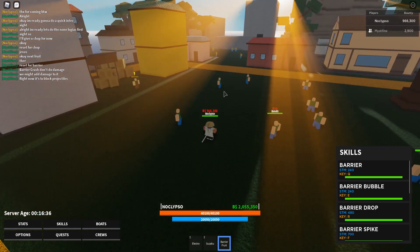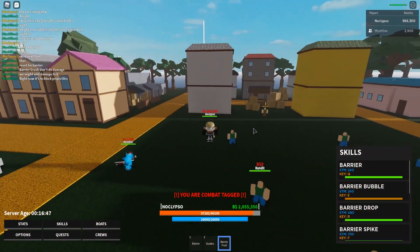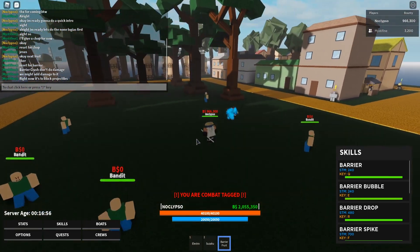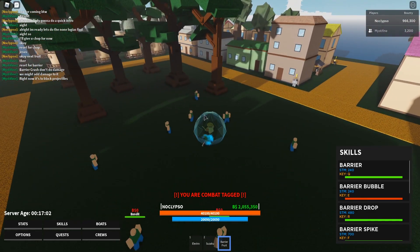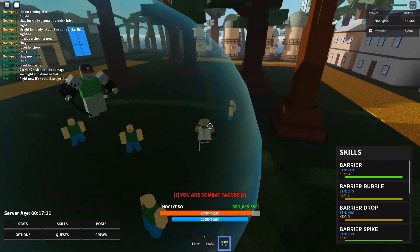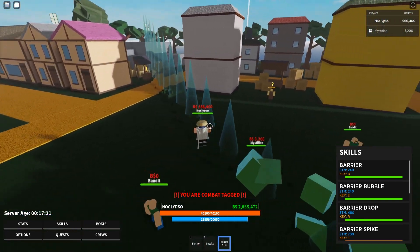Next we got barrier double — this is for defense, so the owner can't hit me anymore. That's a pretty good move, might be good to add damage to it, but right now it just blocks projectiles. Then we got barrier drop — you lock people in with yourself and it also defends you from people too, so you can't get hit while in the barrier drop.